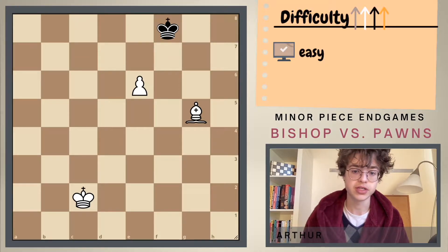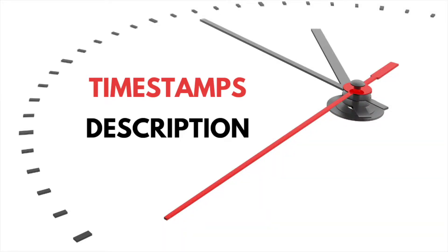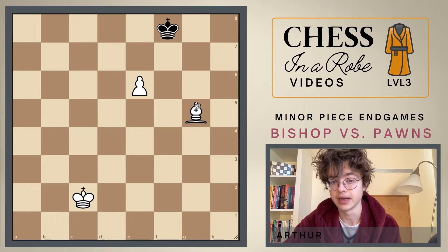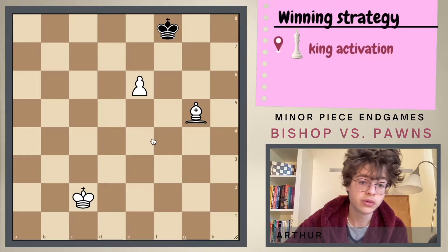I will go over the easy stuff and afterwards I'll show you some more advanced positions. This position for white is easily winning. The only thing we need to do here with white is just bring in the king. So how do we do that?